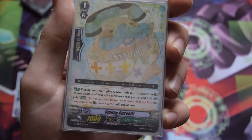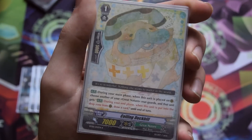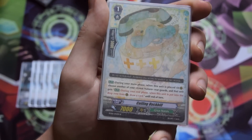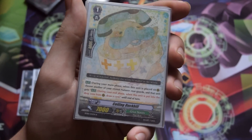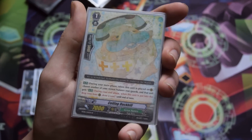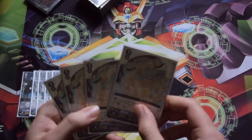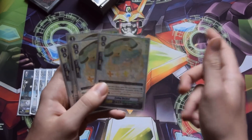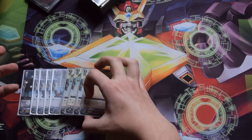Coiling Duckbill's skill is similar to Mike's — when he's called during the main phase, you can give another Great Nature unit the skill that when it's put into the drop zone during the end phase, you draw a card. This is really important when you're break riding or striding — give one of the units you know is going to be retired the Duckbill skill so you're making advantage from it. You can call three of them and give one unit all three skills, so when that unit is retired you draw three cards. Duckbill is a staple in Great Nature, so it's maxed out.